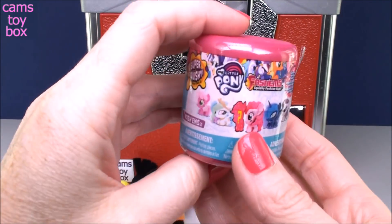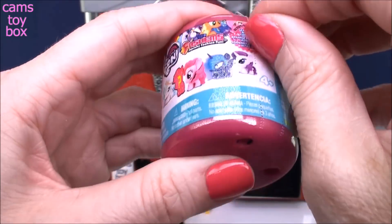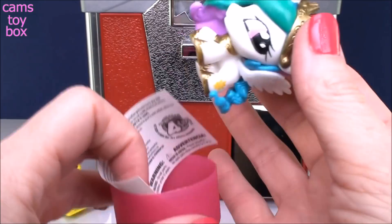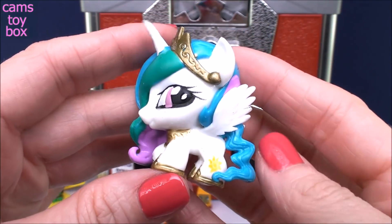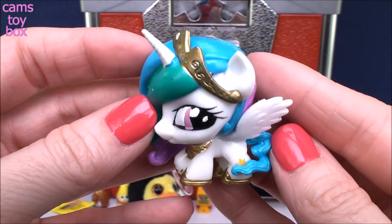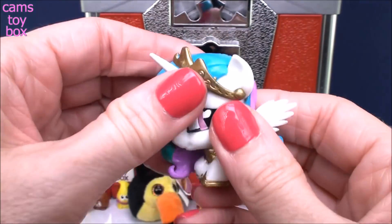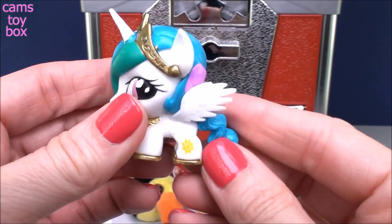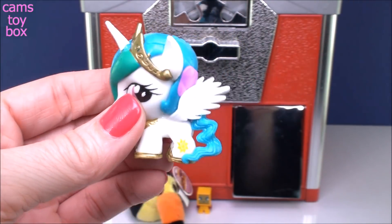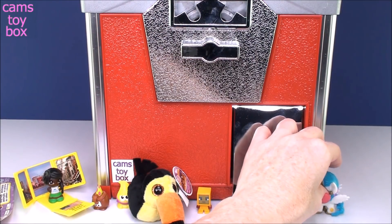Looks like we got a fashion surprise. It is from My Little Pony, and it is the new Series 9 with the ultra rare sparkly character. We got Princess Celestia — how beautiful is she? I just love this new series. So pretty, so colorful — she's got the gold on. Their heads bob really cool too. She's pretty squishy, not so squishy like other Mashems, but they've got a good squish. You can pull her tail, and I think her wings stretch pretty well too. You don't want to pull too hard though — you don't want to pull it off.